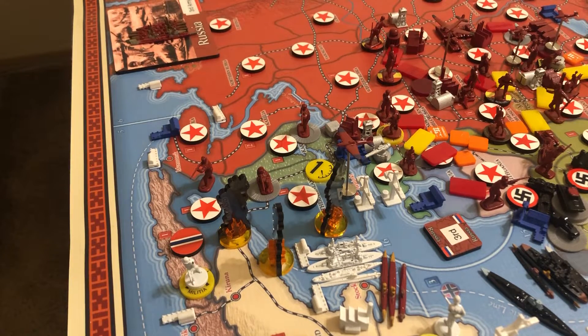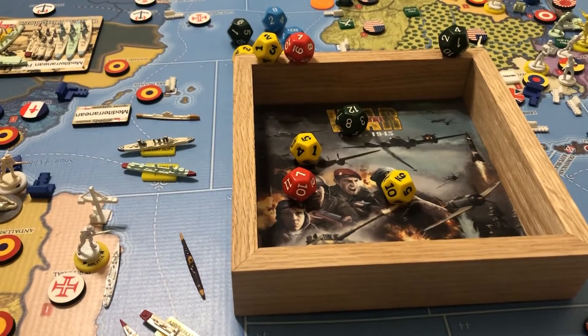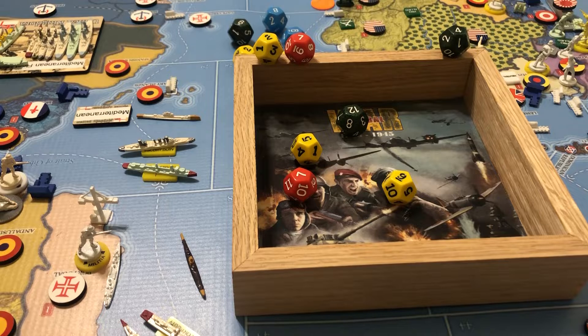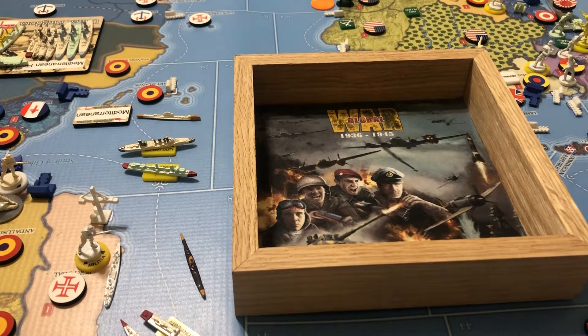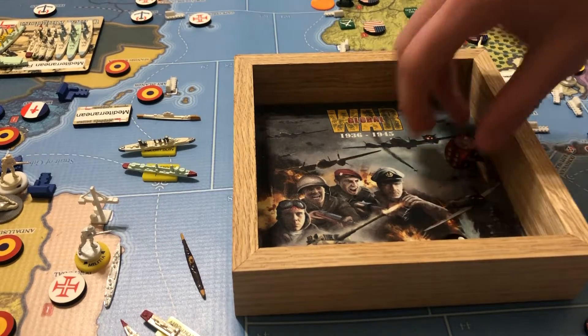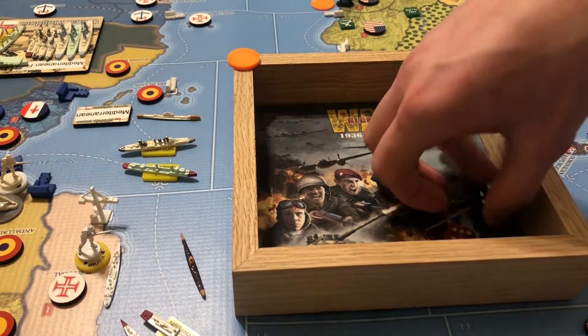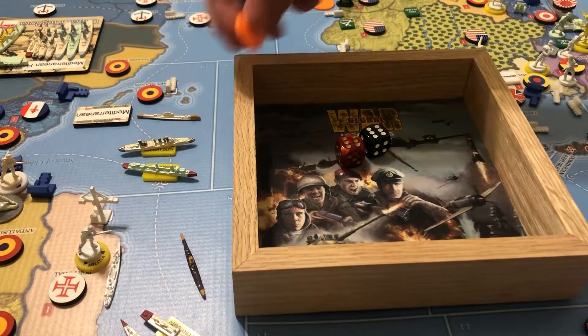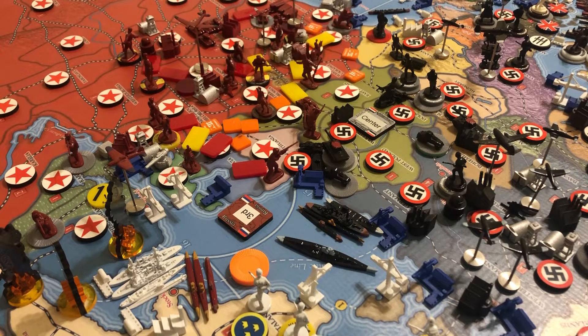Now let's roll the Baltic convoy raids. We've got two subs and a coastal sub. First fleet submarine rolls two damage; we can only take off one more, so we try with our second fleet sub — and that's six to six, so all three damage comes off the Germany line up there in the Baltic.